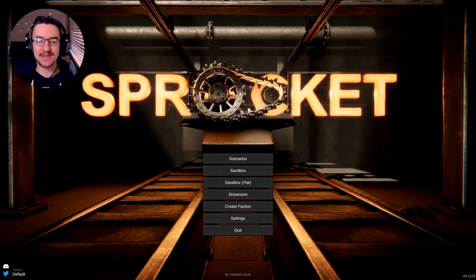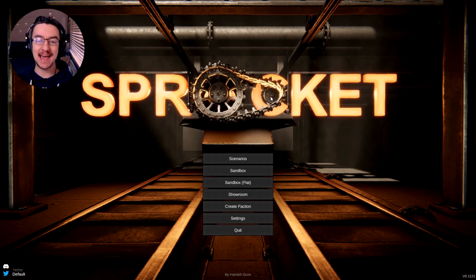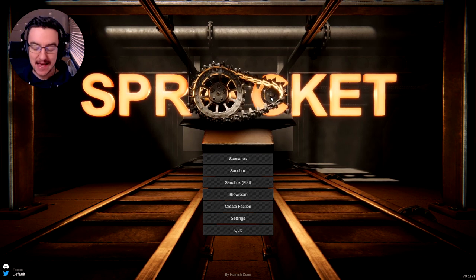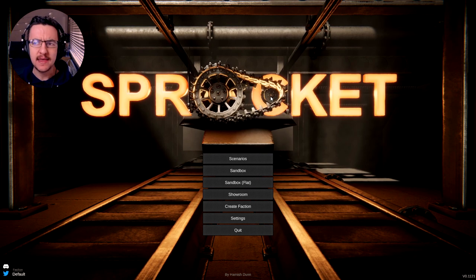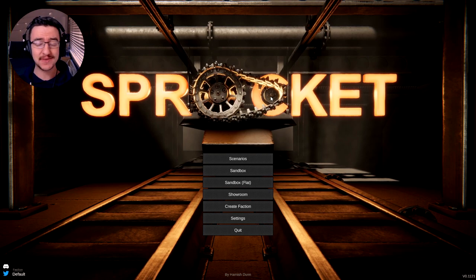Alrighty, hello guys! Welcome to Faces, back to another Sprocket video. Today we are going to be building another tank. As you guys already know, we have built lots and lots of tanks in the past. What we're going to do today is try and build a mid-war tank that can take on a King Tiger that is sunk into the ground — that is one of the missions — and we are going to try and do it.